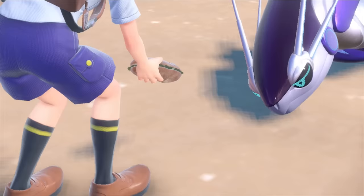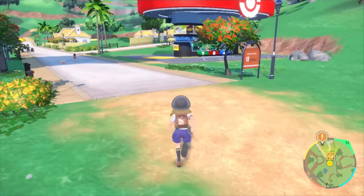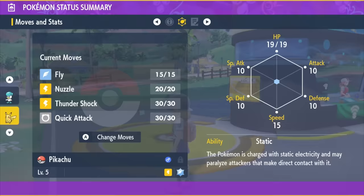I then befriend our futuristic friend Miraidon to better traverse Paldea. How did a sandwich cure you? You're a robot! Shortly after, I arrive at the first Pokemon Center, which activates my online capabilities to receive the mystery gift Pikachu. In this game, you can access the move relearner right away via the menu, so I teach Pikachu Nasty Plot.